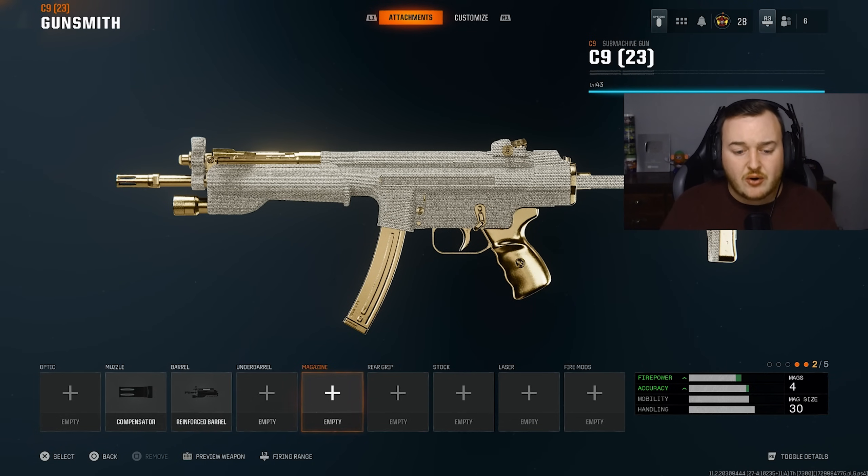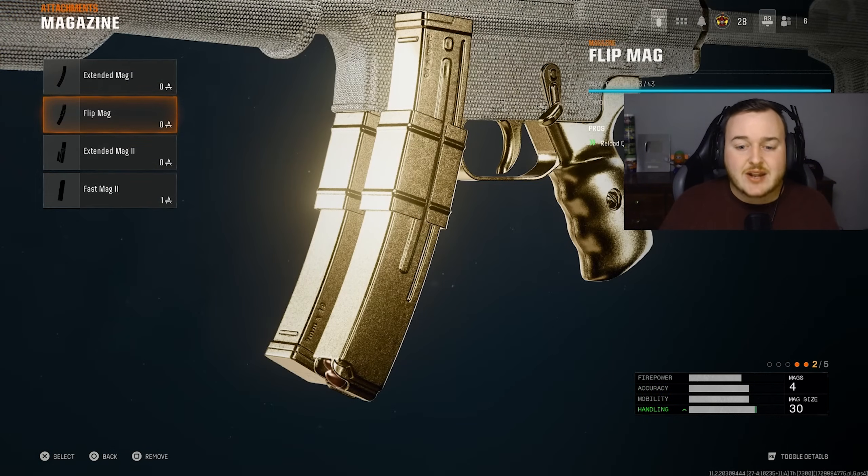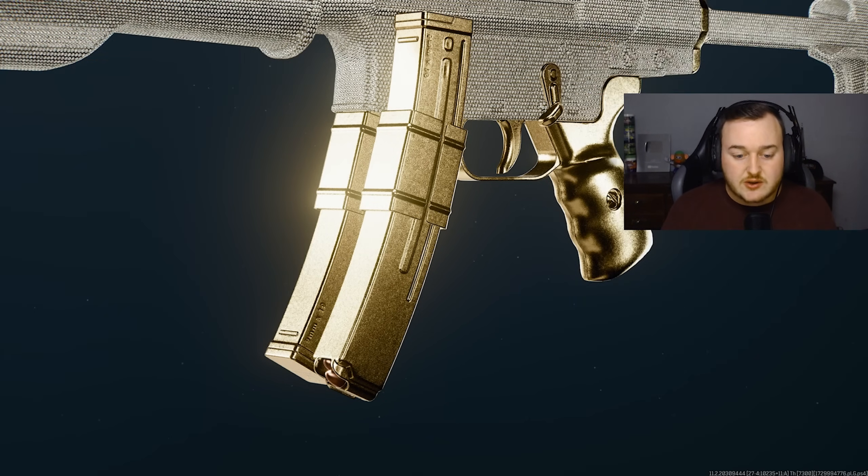We're going to skip the underbarrel and go to the magazine next, adding on the flip mag. The time to kill on the MP5 is really good so we don't need a larger mag. With the MP5 already having a fast reload time, we're going to increase that even more so reloading in the middle of gunfights or after a kill is super instant — we never slow down and get shot.